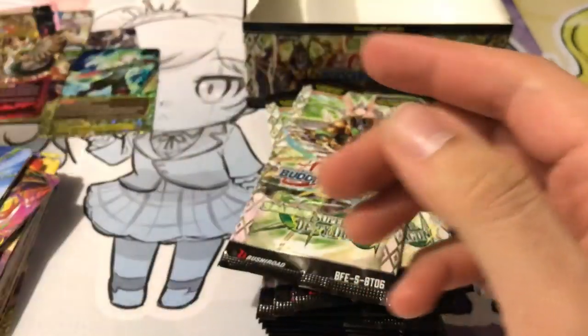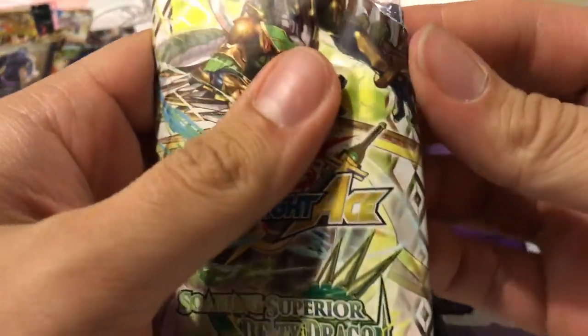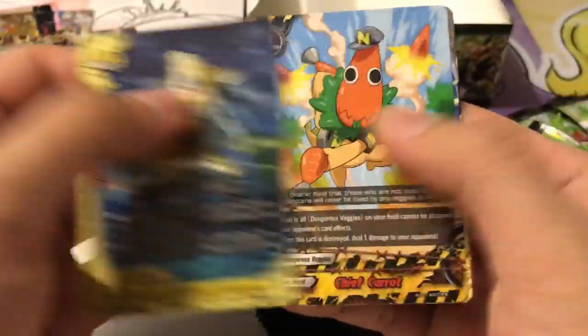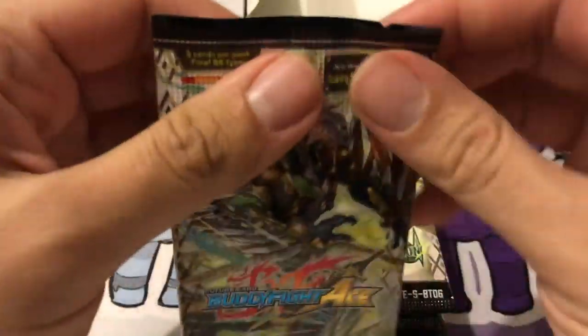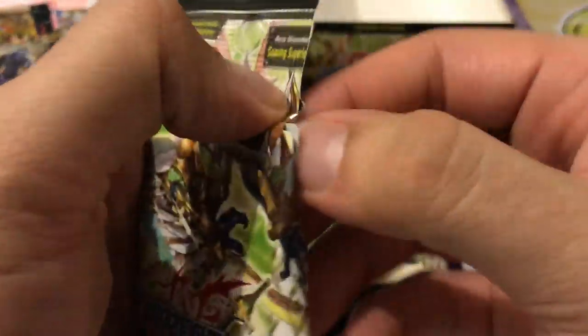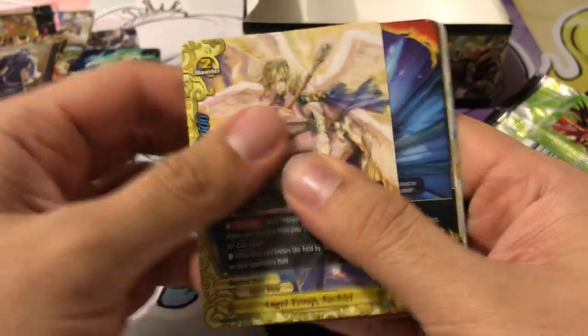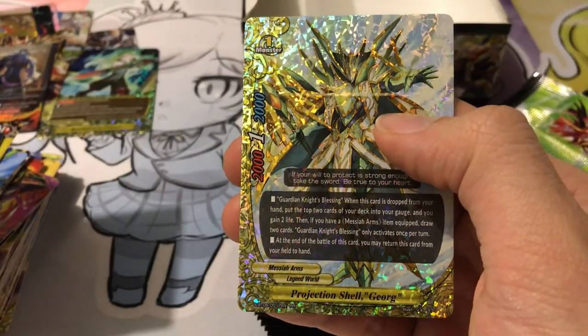The deck is just so funny — the more and more I see it, the more and more I want to build it. But I have to wait and see what the prices of everything are going to be, and whether it's going to be too expensive to build multiple decks, because multiple people in our group want to build that deck also. Chief Carrot, Gar Raccoon, another Tith Gardra. What I also like is that set seven is going to be even better — there's just so much support overall in that set for everything, so I can't wait. We've got Major Onion and Projection Shell Giorg for Maasai Arms — double rare, very very nice.